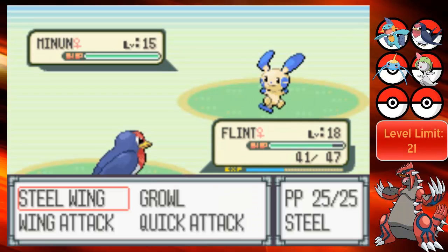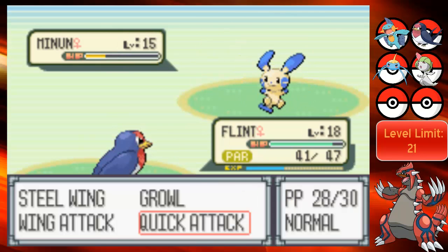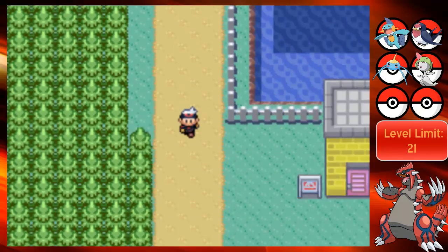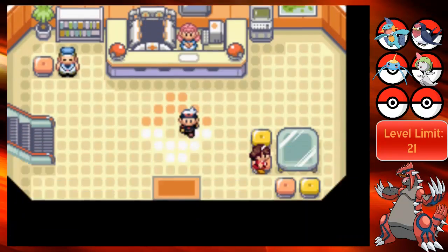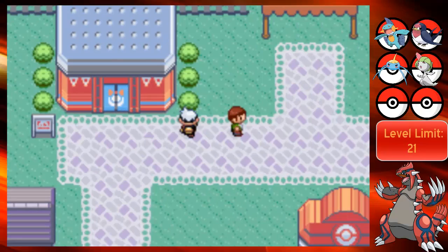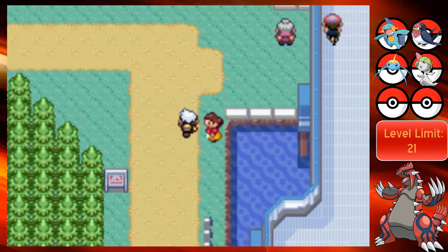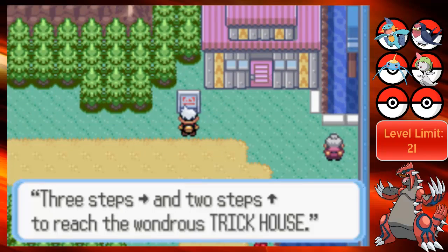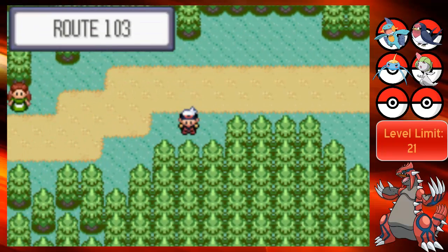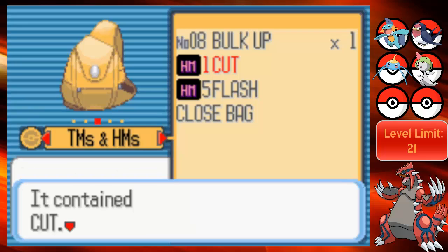I don't know why the game went into Flint because he can't really do anything. And I'm paralyzed. Great. And an Oran Berry? Let's go back down and heal real quick. That was a complete accident. This is the Trick House. I don't want to go on this route yet. Wait - I have Cut, right? Yeah I do but I don't think I taught it to anything. Nothing can even learn it - not even Talo? That's weird.